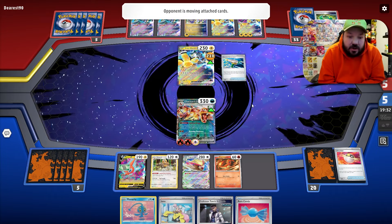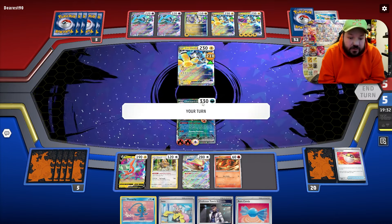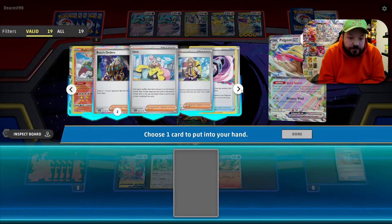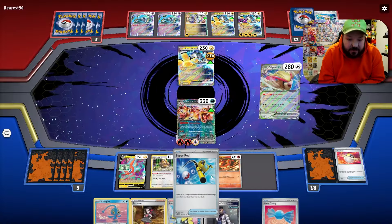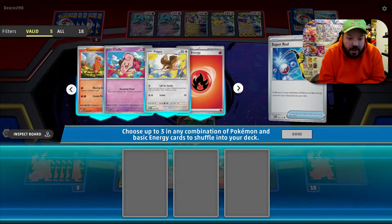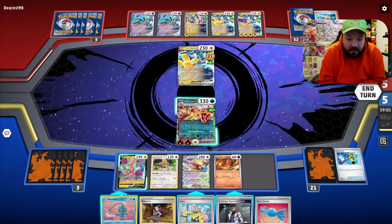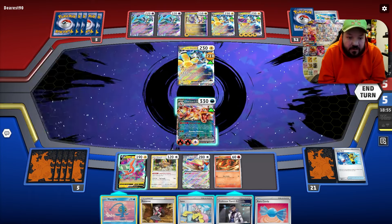They drew Electric Generator, which means we take our two free prize cards — that's completely fine. I use Quick Search to search my deck for Super Rod, since we need some energies back. I shuffle in Fire, Fire, and Charmander. I'm debating whether to play Professor Turo on the Rotom, because if we take two prize cards here and two prize cards there, I think we actually just win the game.